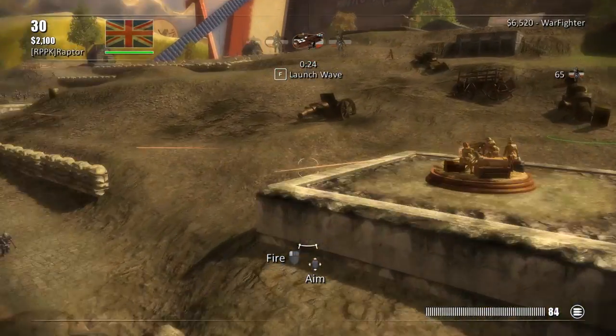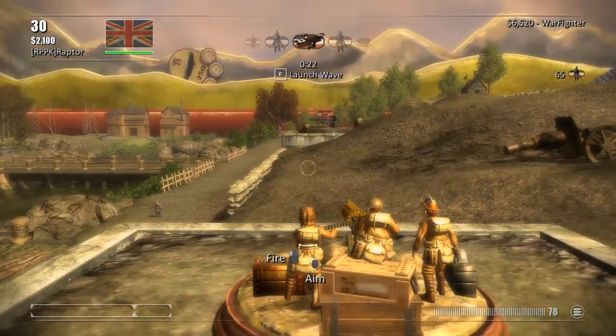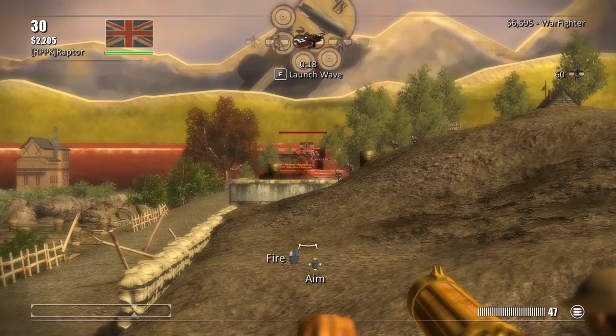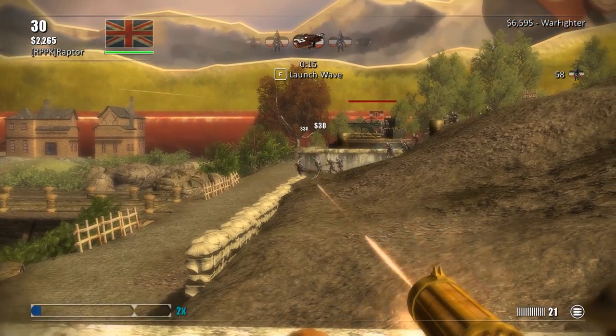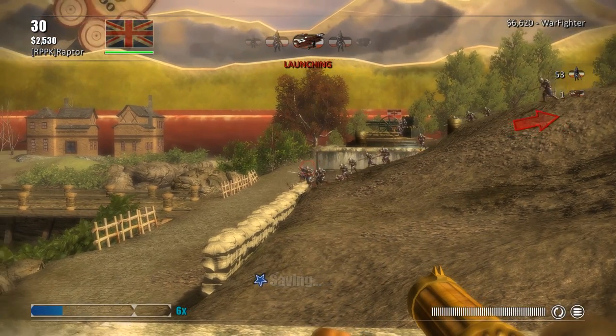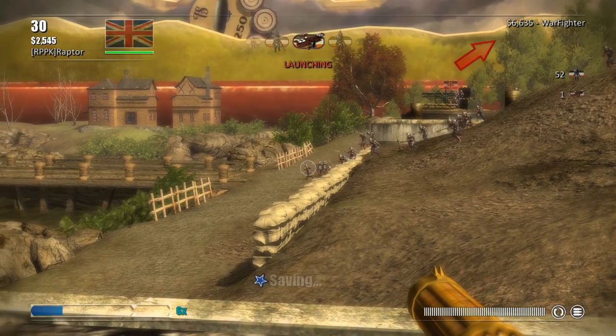They outranged me with their artillery. We placed a machine gun here now — perfect. Looks like they got troops coming through and they've got an artillery gun over here as well. Is our plane ready to fight? It is. They got fighters incoming again.